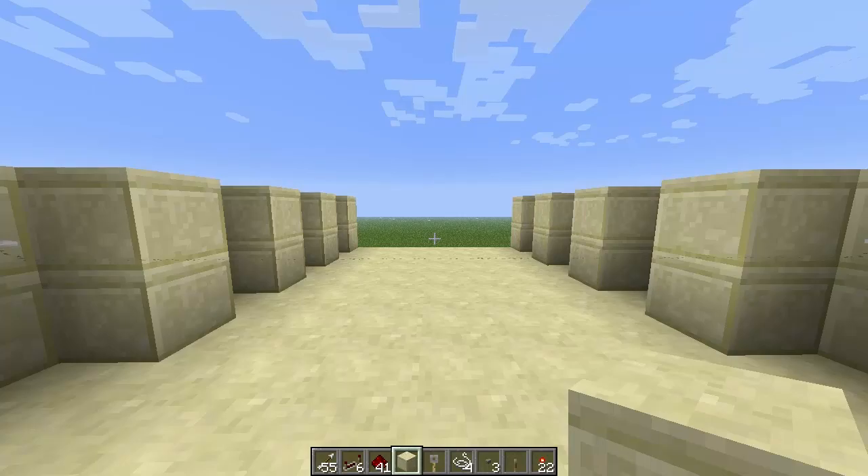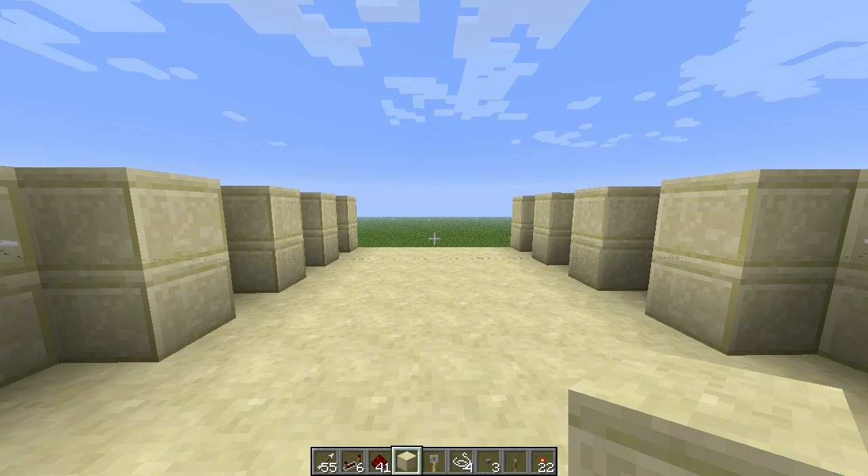Hey guys, FaberLukie here today, and we're going to be looking at something pretty cool. It's a completely hidden floor trap. You've probably seen some before where the pistons just drag the blocks to the side, but the problem with that is you can't put it in a large room because you can see it — you can see the pistons. But with this design I've created, you're not going to see it at all.